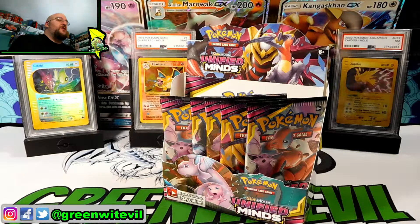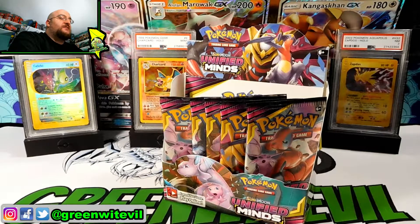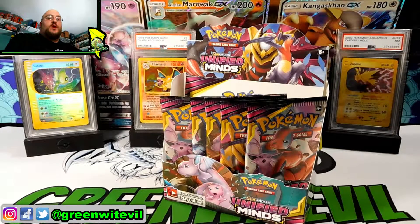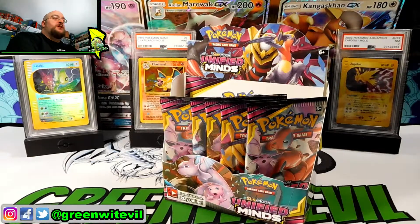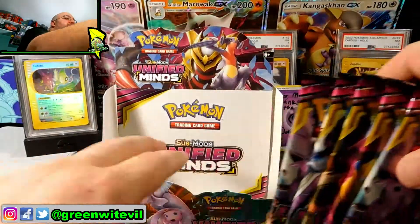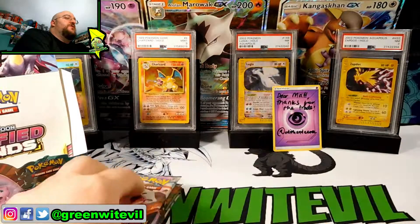What's going on YouTube? GreenWidEvil here tonight. These are the last five packs. This has been a box I've spread out for like a month and a half or maybe even two months at this point, because I've been opening this really slow because Hidden Fates kind of cut in the way of it. But these are the last five packs of Booster Box number two. Tonight we're going to finish this up. Hopefully we finish really strong with these last five packs of Unified Minds.